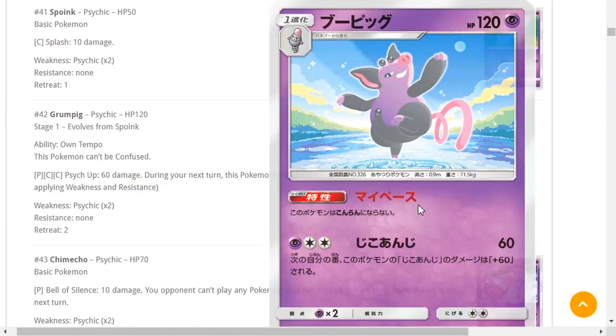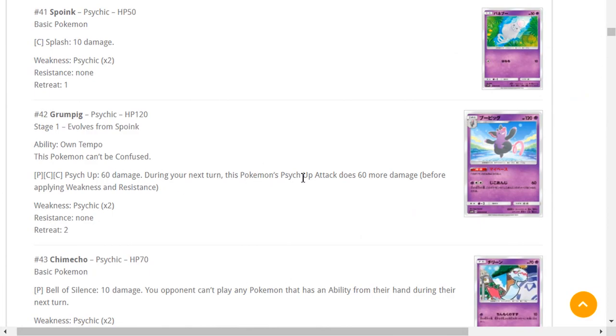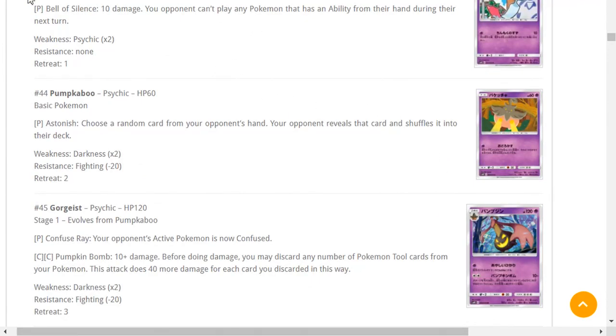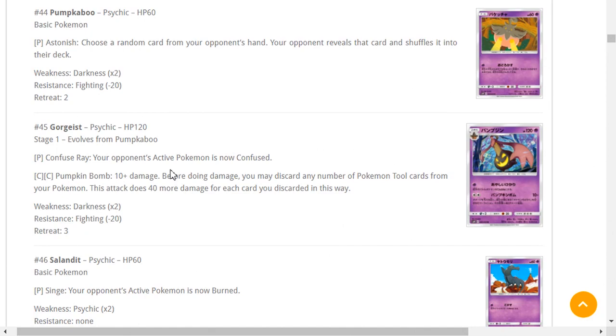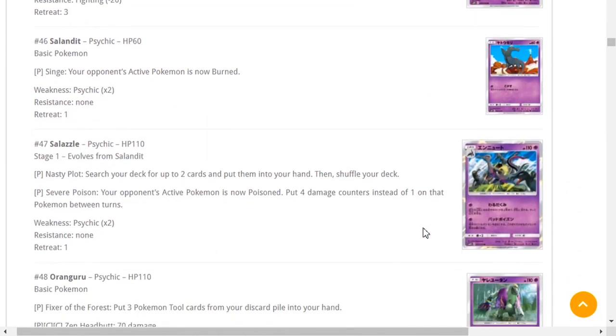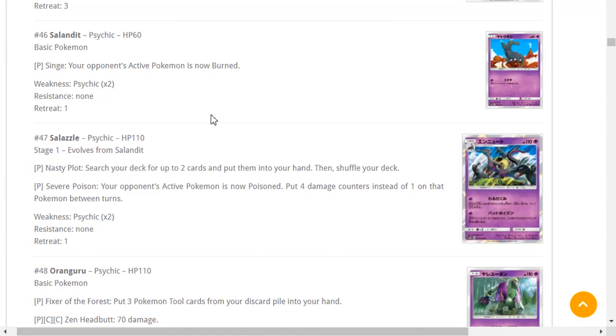Grumpig — Own Tempo prevents confusion, and during your next turn its attack does 60 more damage. Too bad you suck — 120 HP, bulk it up. Bell of Silence: your opponent can't play any Pokémon with an ability from their hand during their next turn — that's cool, you can stop them from evolving into Gardevoir. Moving on. Pumpkaboo and Gourgeist — before doing damage you may discard any number of Pokémon Tool cards attached to your Pokémon, dealing 30 more damage for each. Do you really want to discard tools with no Tool Retrieval in the format? Moving on.